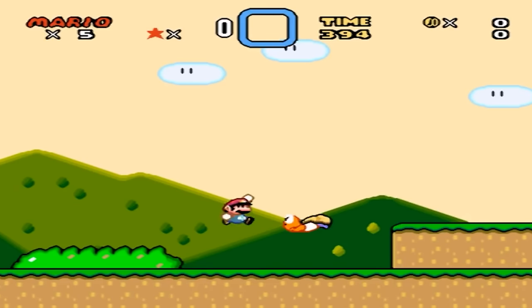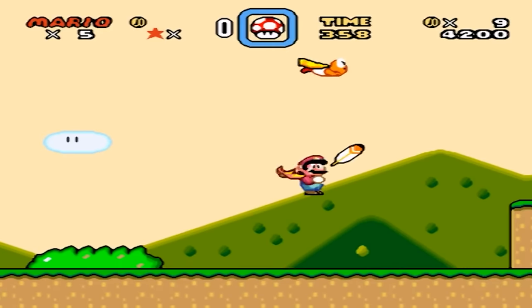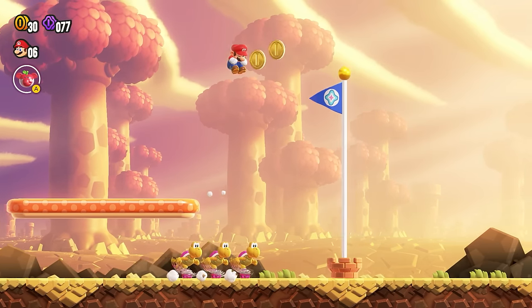Remember the caped Koopas in Super Mario World? Well, this time around, the developers of Wonder brainstormed on how to add yet another evolution to this well-known enemy, and the designer came up with skates. Personally, I find the caped Koopas to be more interesting, but this was a cool inclusion nonetheless.